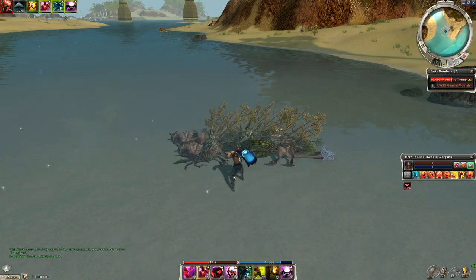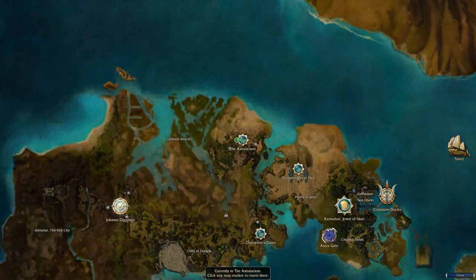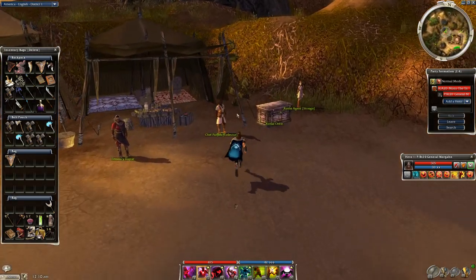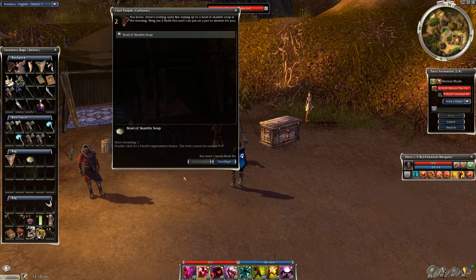One of the main purposes of this farm is to get scale fin soup. To do that you have to go to the Astralarium and talk to the collector there — it's the chef guy over by the tent. He requires two scale fins for every one scale fin soup, so whenever you collect enough just head there and trade them in.